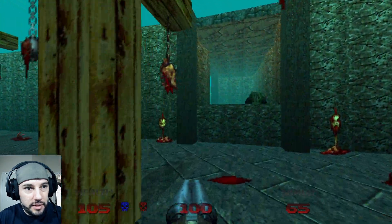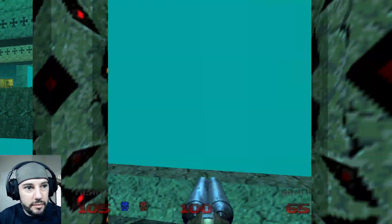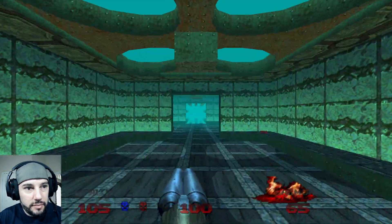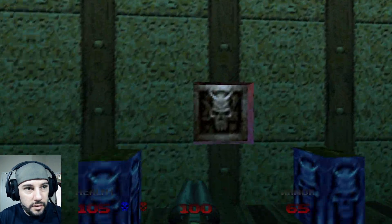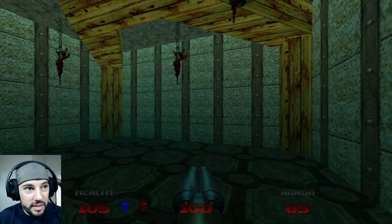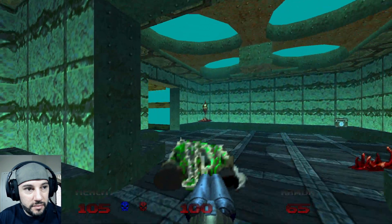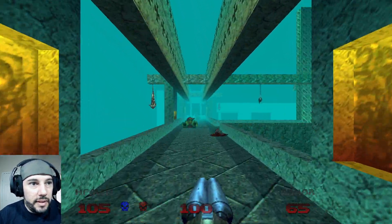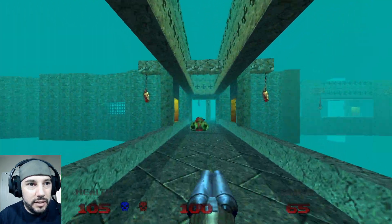How do we get up there? Something tells me there's supposed to be, like, a switch or something that we need to press. Maybe not. We're gonna go get the artifact. What did that do? Maybe that lowered... an area back at the beginning so we can get the yellow key? That's my guess.